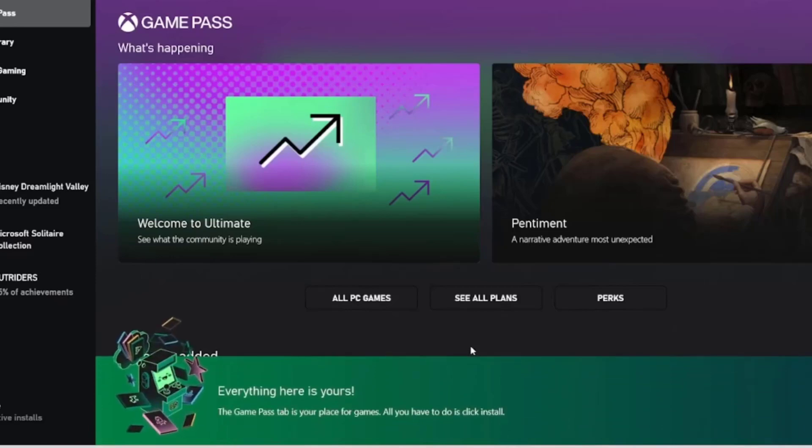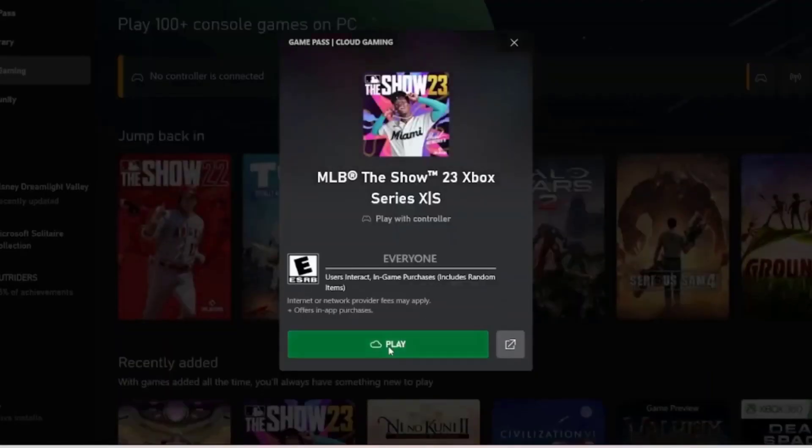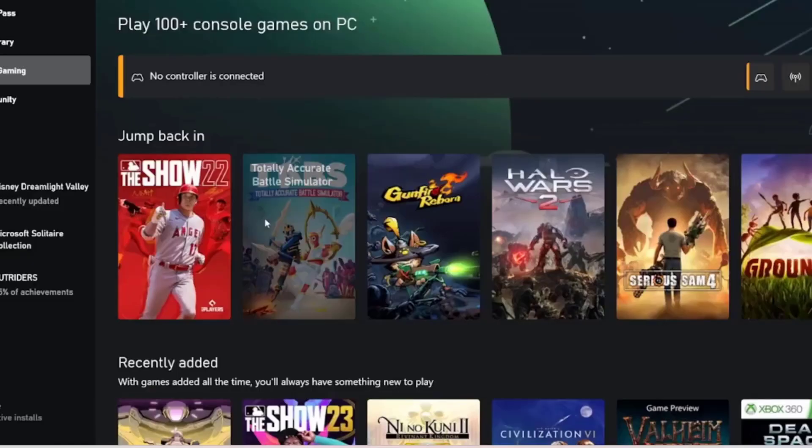It will say thanks for purchasing Game Pass Ultimate. Then when it says everything here is yours after a refresh, click on Cloud Gaming and select The Show 23. Another problem is that MLB The Show 23 requires a controller, so you cannot play with a keyboard and mouse, which is an awful limitation.